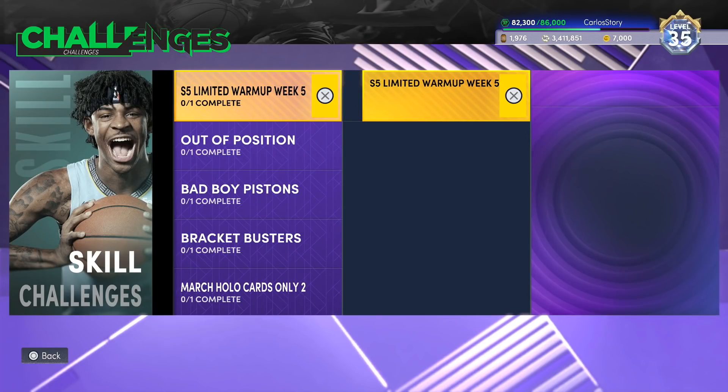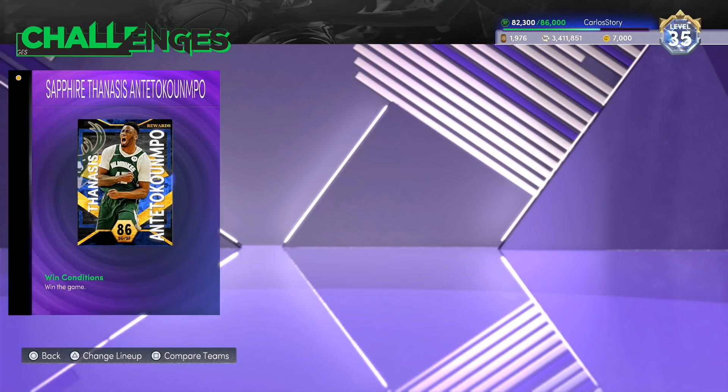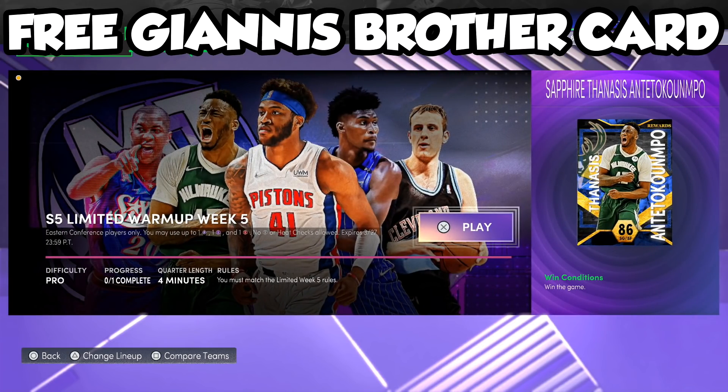And speaking of challenges, there's actually another challenge right here — if you don't get Giannis, which everybody's going for right now, you can get his brother. If you want him for your collector level or your collection, you can definitely do that too. It's going to be a four-minute game, you gotta win, and you do have to use the requirements for limited week five.